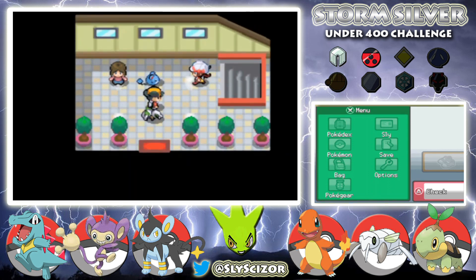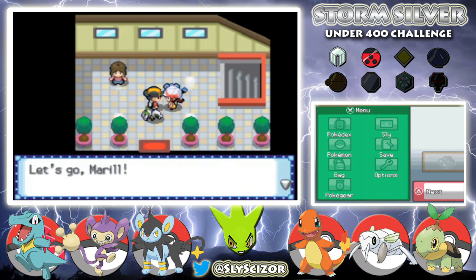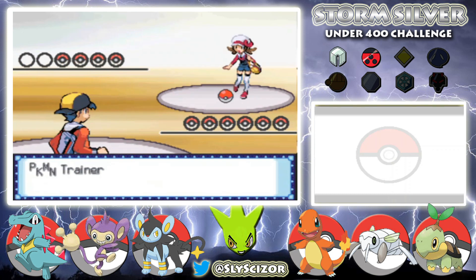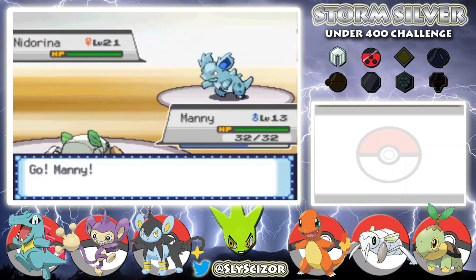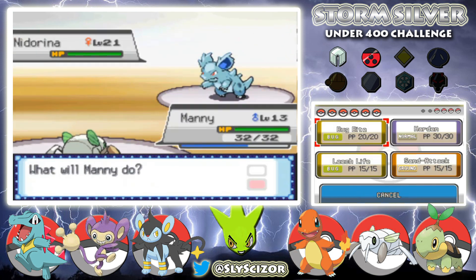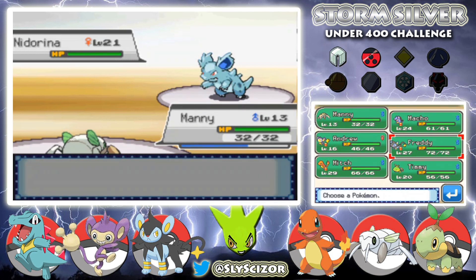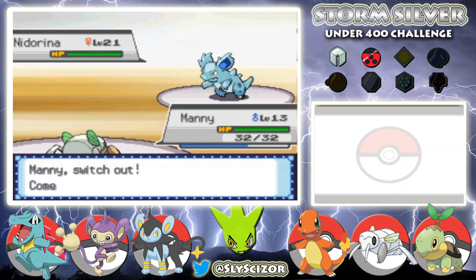We've got our girl Lyra coming from the basement — she wants to battle! I don't think you battle Lyra at all in the original game, so this is a surprise. She's got a Nidorina.